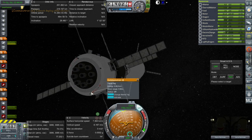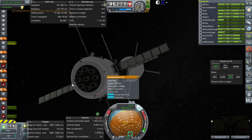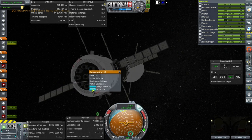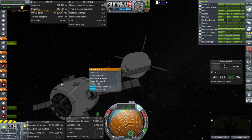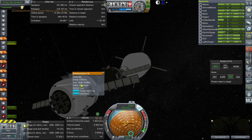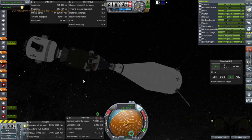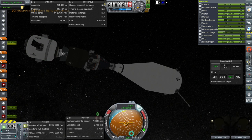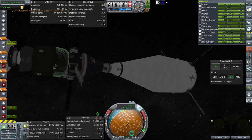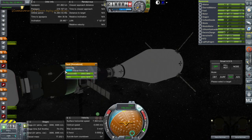It says 'cannot deploy while stowed,' but it noticeably indicates its omni range, so it's operational. That can be a helper. This other portion cannot be a helper because it doesn't have an independent controller.